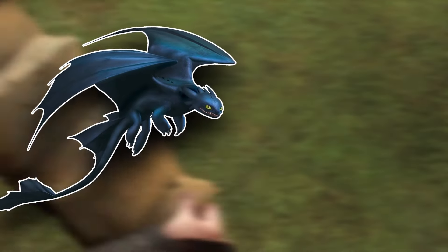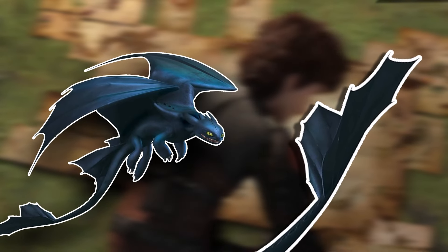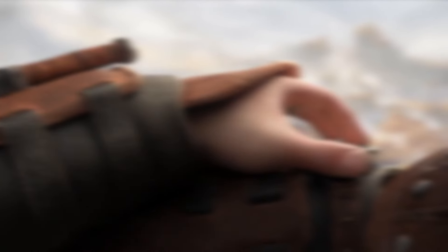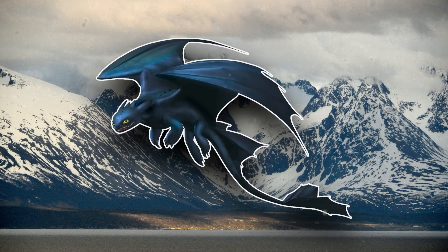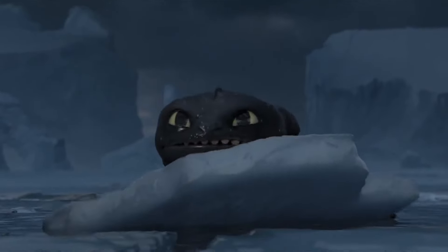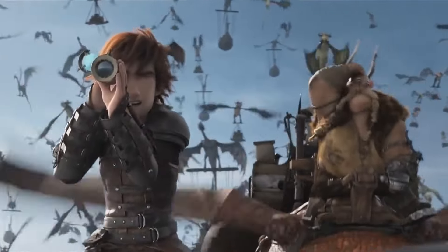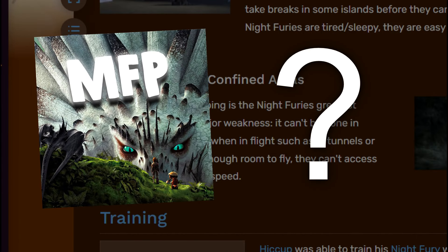Another unique feature of Night Furies is their tail fin dependency. These dual tail fins are vital for stabilizing their flight, and if one is damaged or missing, their ability to fly is compromised, as we saw in the movies. Unlike most dragons, Night Furies are described by Grimmel as not being able to consistently endure cold environments, icy waters, or low temperatures, requiring rescue from these conditions as seen in How to Train Your Dragon 2. Their endurance also has limitations for long flights — they need to take breaks and rest on islands as their stamina diminishes after their initial burst of speed.